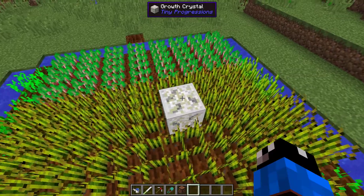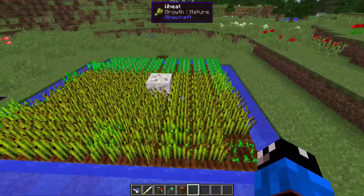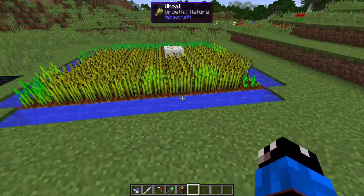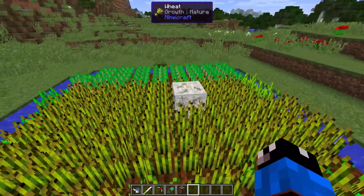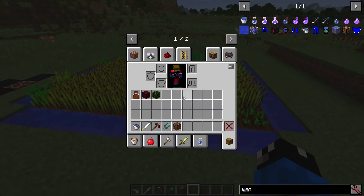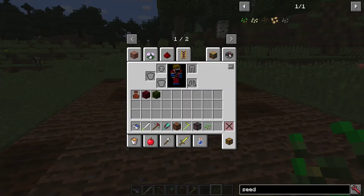Another cool item is the growth crystal. It works in a 9x9 area and speeds up plant growth. I planted wheat and beetroot about two minutes ago and everything grew really rapidly. There are different tiers of the growth crystal, so depending on which tier you get, the speed will vary.